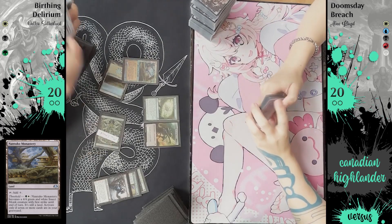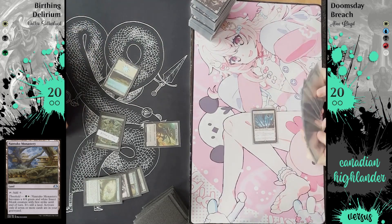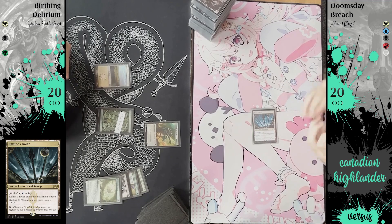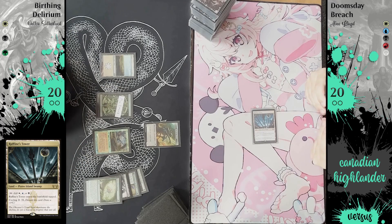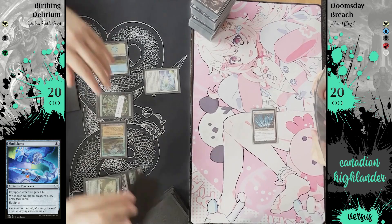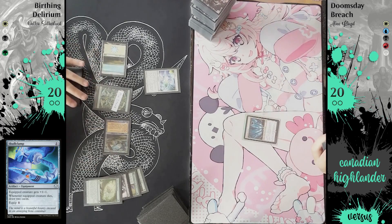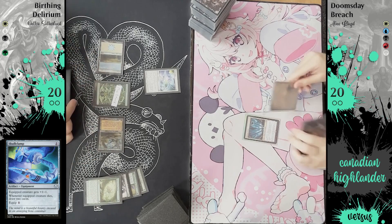Quick start here from Jeffro — free mana available to him on turn two with Mox Emerald, playing into a card that looks at the top four, puts one permanent into your hand, the rest into the bin, and creates a spawn token. Then a slow start from the Doomsday player with just a Triome and Fiend's Tower. Jeffro's deck on the left is an Abzan pile that aims to outvalue you, and the Doomsday deck on the right runs Doomsday and Breach — two combos shoved into the same deck.